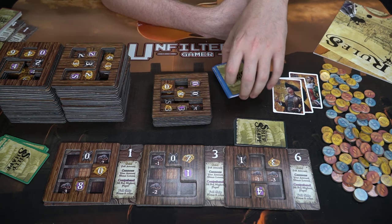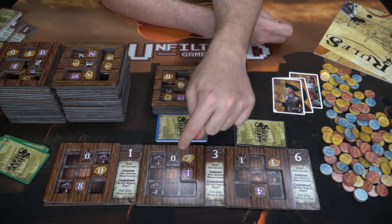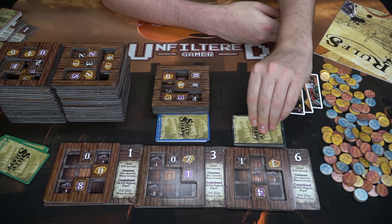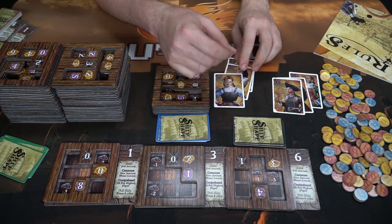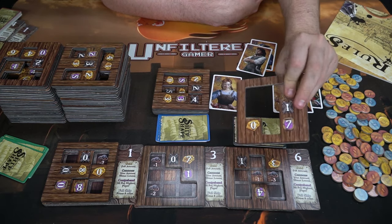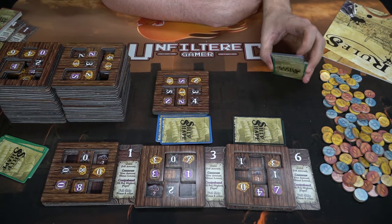Let's look at the scoring categories: you want contraband as high as possible but not the highest; gold is just worth money minus rats; cannons score all your cannons minus the lowest player's cannon count; and filling your entire board scores eight points. Cards are played and revealed each round — highest to lowest determines draft order. Players place tiles strategically to fill their ship and cover negative spaces.